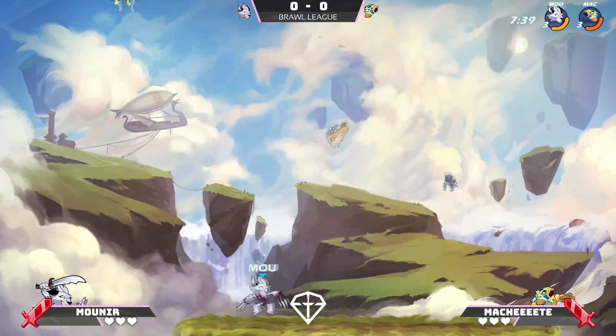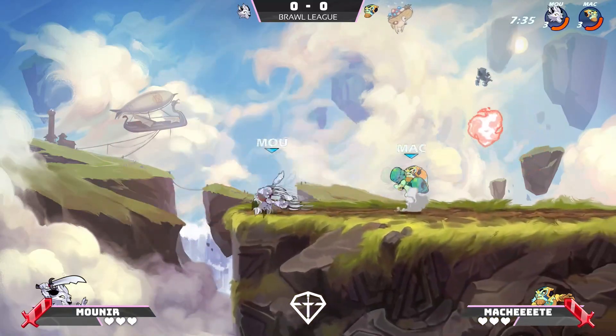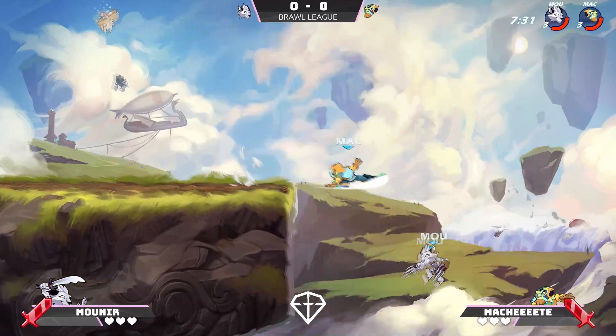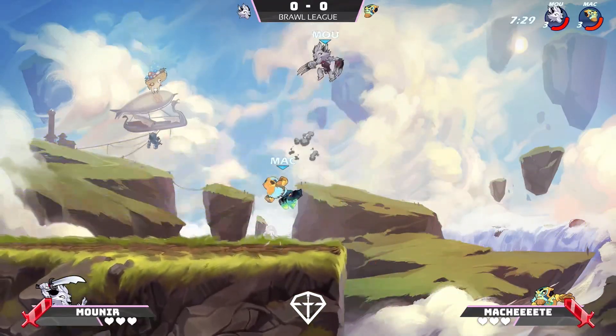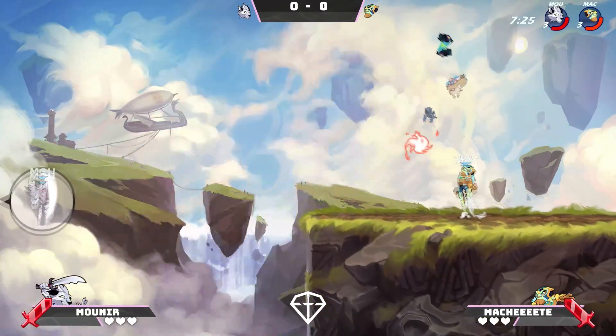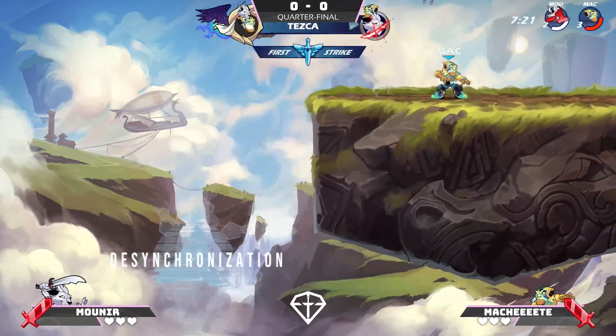We see Munir popping off a lot more here, playing very aggressive with the guitars early on, getting that recovery and the down air as well. Azuri versus Tesco offstage is going to be fun — they're just the same N6s, those little grapples. Minimum six dunks happening in this game.